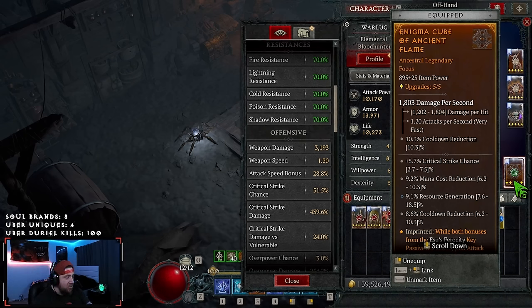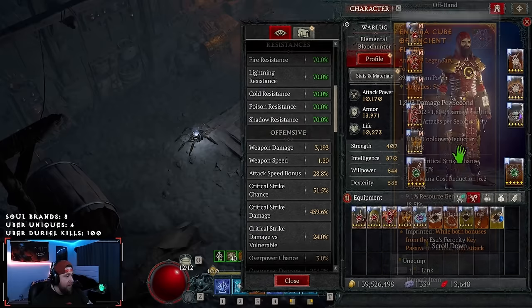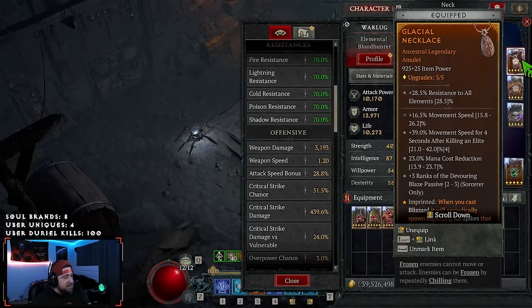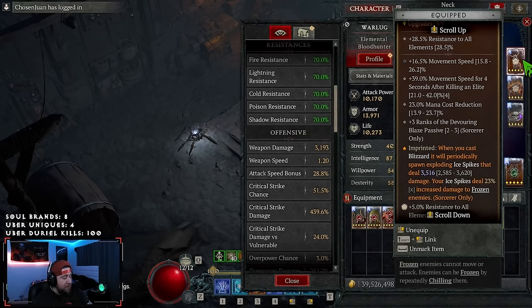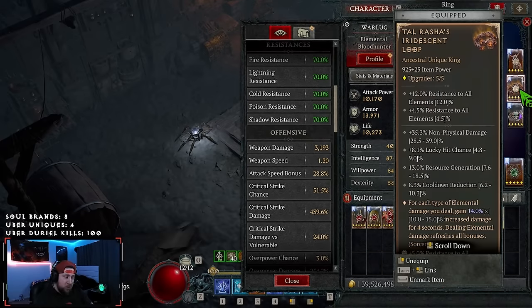On here you want Crit Strike Chance, Mana Cost, Resource Gen, as well as Cooldown. In our Amulet — this is the big one — you want Glacial. This is where all our damage is going to come from. Our Ice Spikes are going to deal increased damage to Frozen enemies, which is why we have those passive points in the Chill to freeze them more so we deal more damage. And our Rings — of course Talrasha's here to get the multiplicative damage.